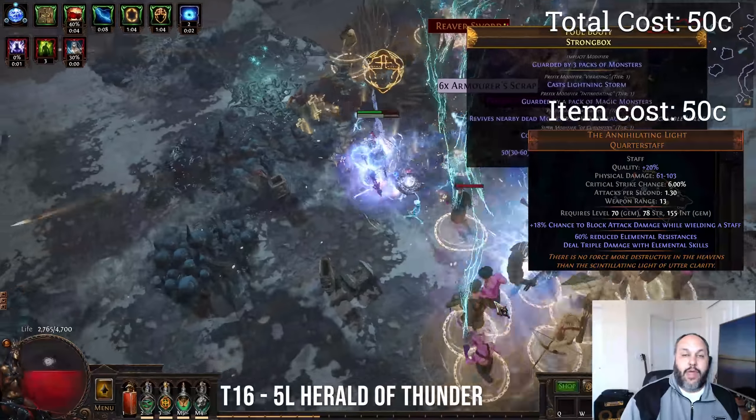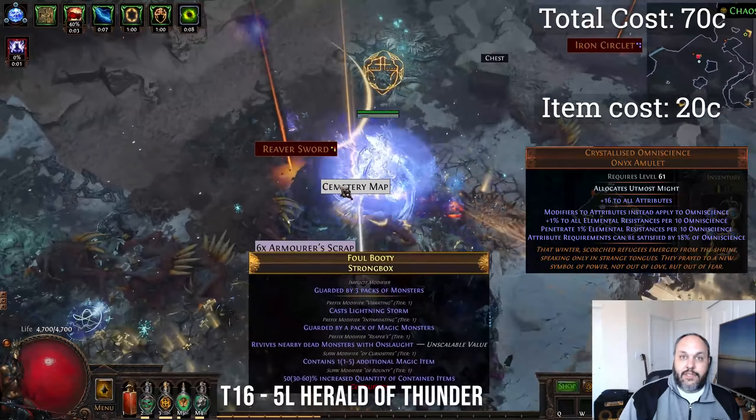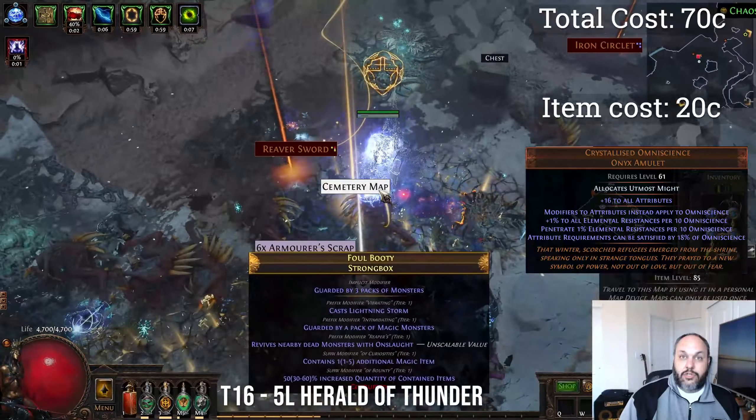We're also using the new amulet from this league, the Crystallize Omniscience, which gives us a new stat called Omniscience. This gives us an absolute buttload of penetration and a lot of resistance to help us offset what we lose from the staff. It's about 20 chaos for an uncorrupted one. You can get a corrupted one — the rolls are kind of irrelevant on it. You definitely want to get one with 16 all attributes just to help.